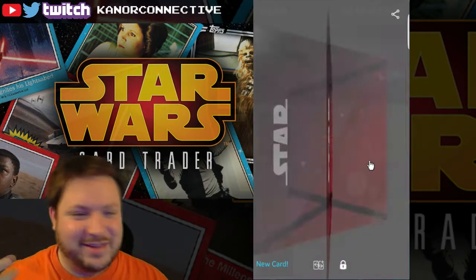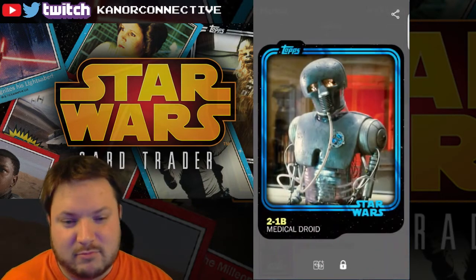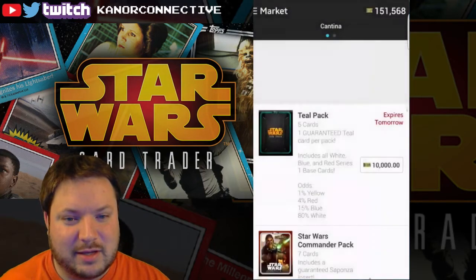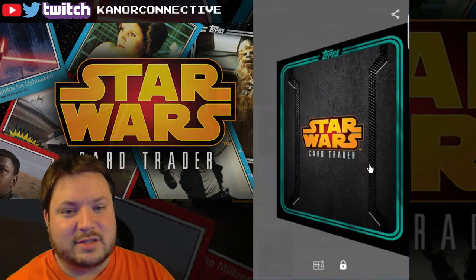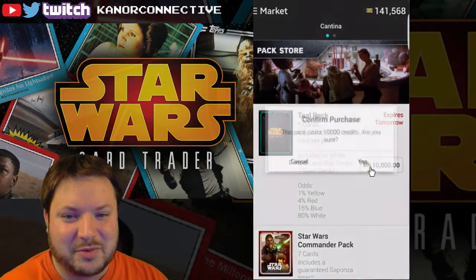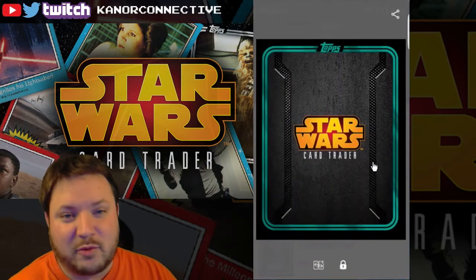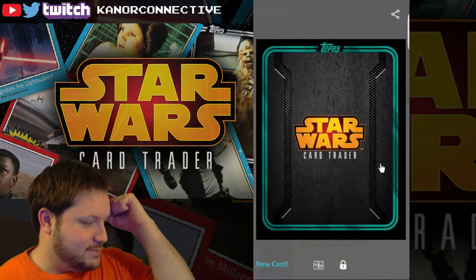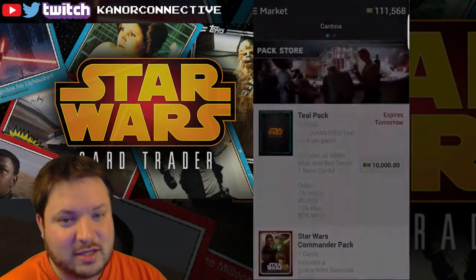One pack, one new card. Let me check another one — nothing. Let me turn the sound on and open another one. Another Anakin — so I've got a lot of those to trade if anybody wants to trade for the teal ones. Fourth pack, still nothing, another Anakin — that's three Anakins in a row. Fifth pack — yes! There it is. That's all the teal cards for Teal Tuesday, which they carry over to Thursday for some reason.